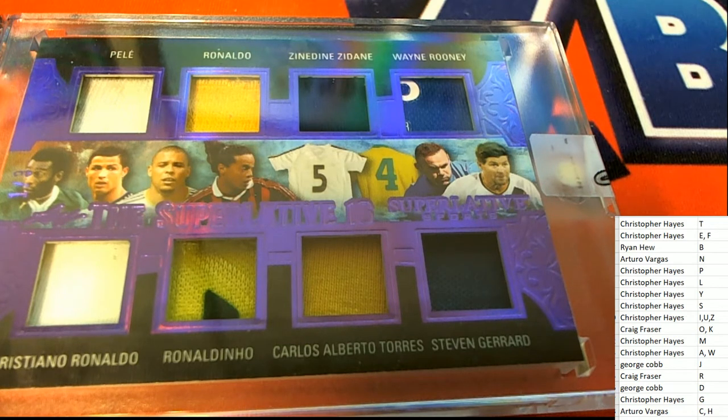Then we have Z and R, which is Chris for Z and Craig for R. Wow, R is looking really good - there's Ronaldo, and there's another one there too. So a couple more for R and Craig has four - that is six. And now we have T and G, which are both Christopher H's, so we got four apiece.